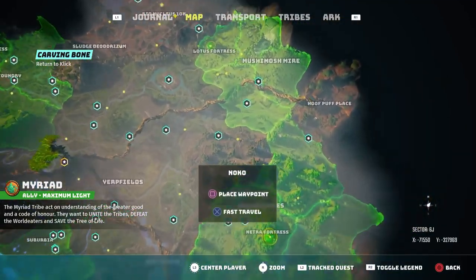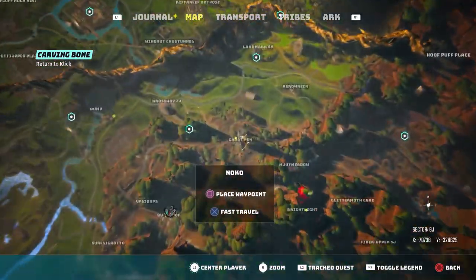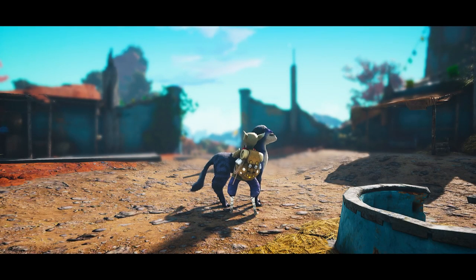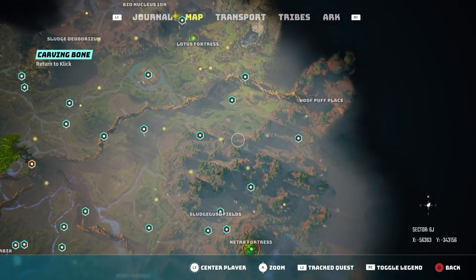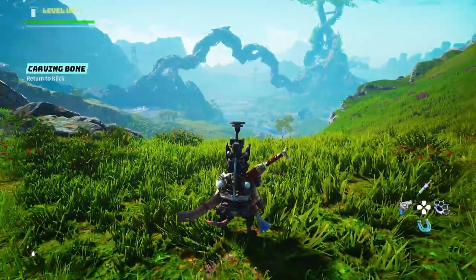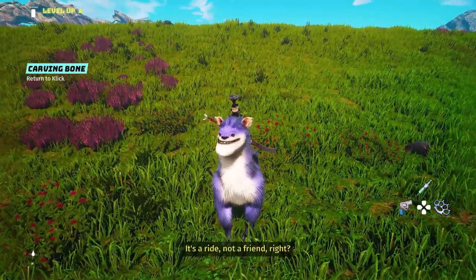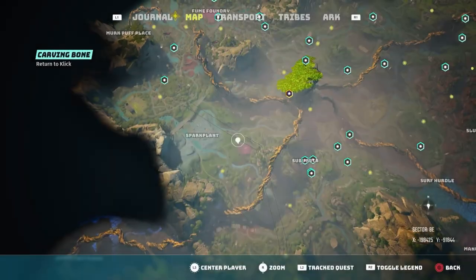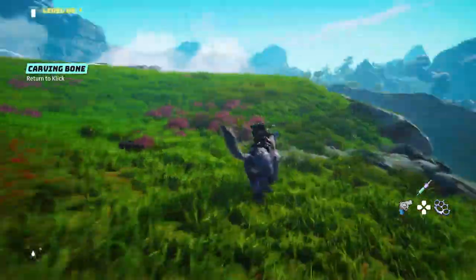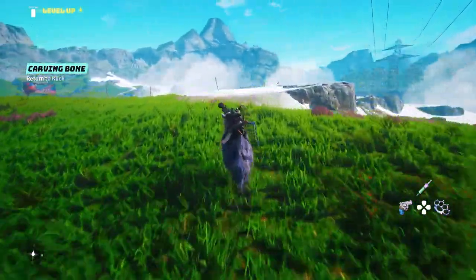The next thing I want to talk about is a rideable mount related to Noko's main or side quest. Just go to Noko, finish her quest, and you will get Jude — this bad boy is literally the best mount in the game. After finishing her quest, you get this mount, and for me it's the fastest in the game. It's so helpful for getting around, and after getting it I never use any of my other mounts.